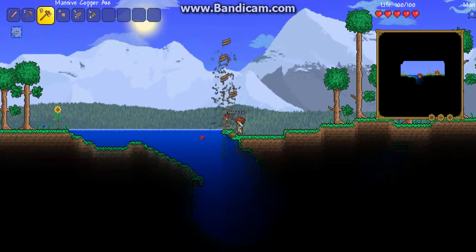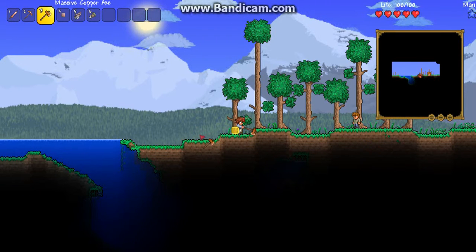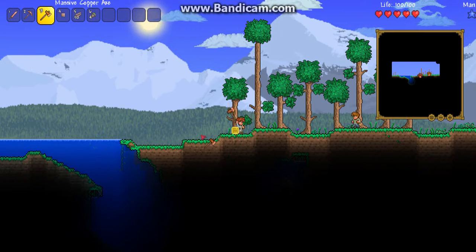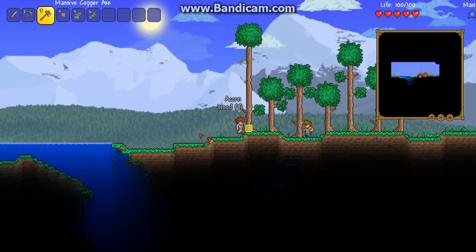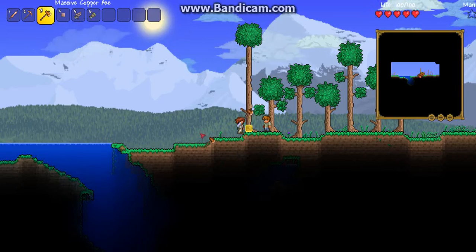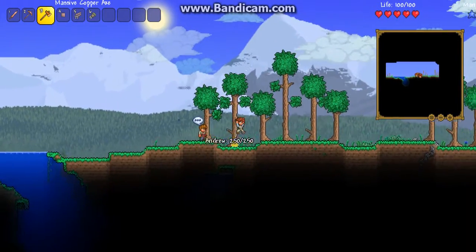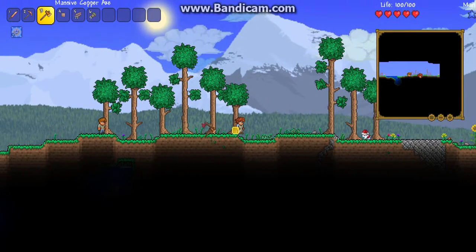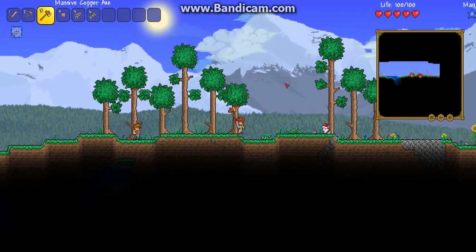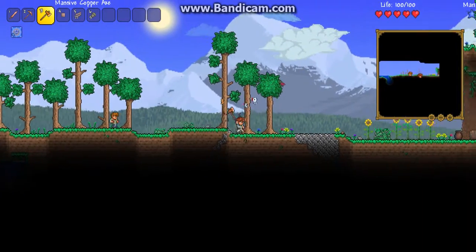So I'm going to find a nice area to build my house and I have an idea of where to build it. I've just got to find it. In this world there is a jungle, a crimson biome, and a granite biome. I don't want to go anywhere near the granite biome for now. Luckily no Medusas, so I'm safe from Medusas and hoplites.